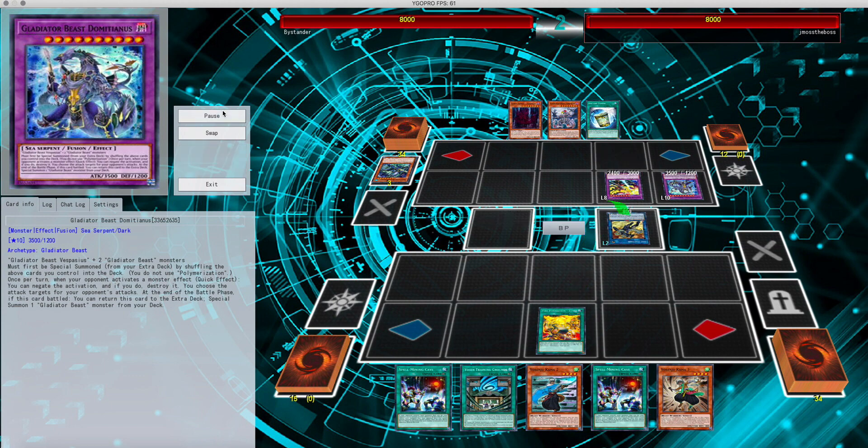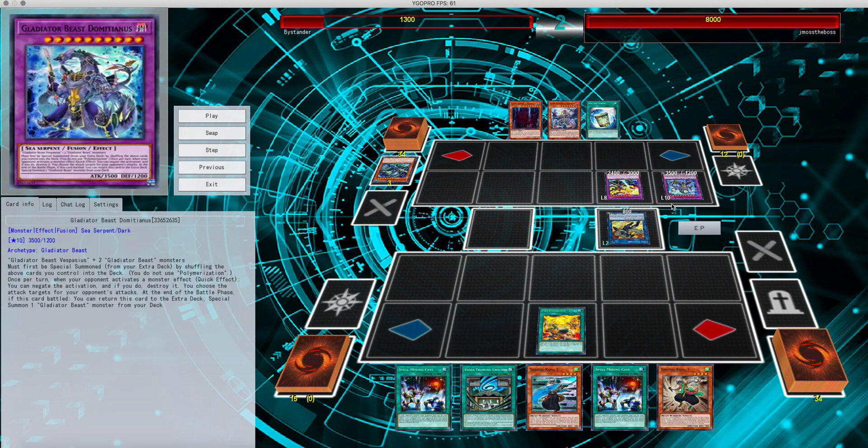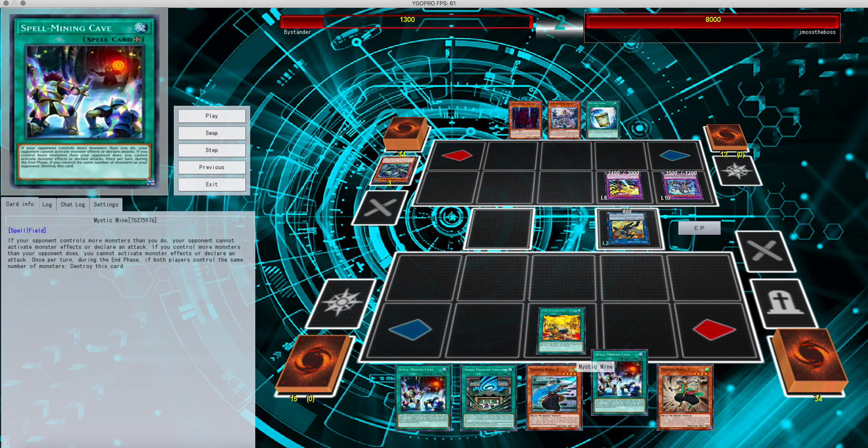He's going to swing into me pretty hard, going to leave me with 1,300 life points. Dominatus basically negates monster effects. So if I do summon without activating Mine first, I'm pretty much playing into his hands.